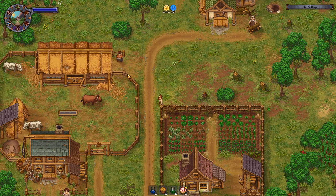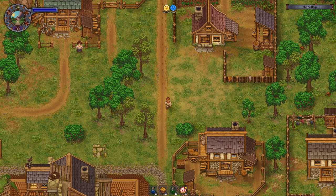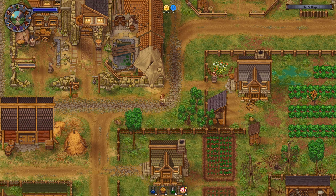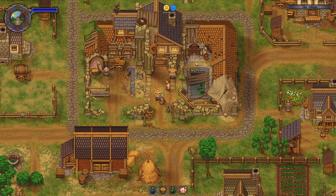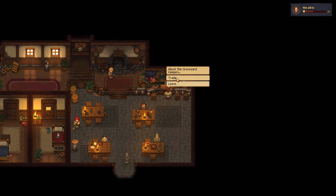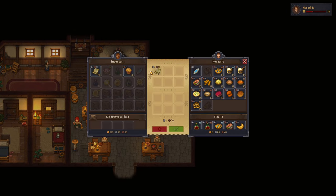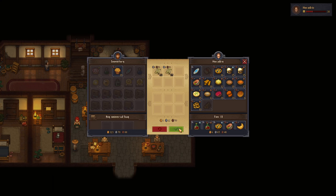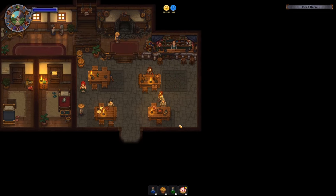Before going to the refugee camp, let me just stop here for one second and sell all these certificates. Right-click doesn't work here — I got a bunch. One gold, twelve and a half — there we go, nice.